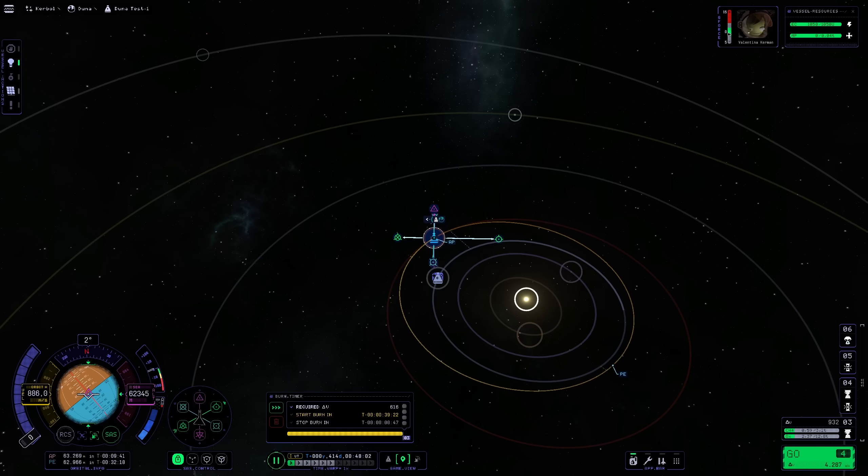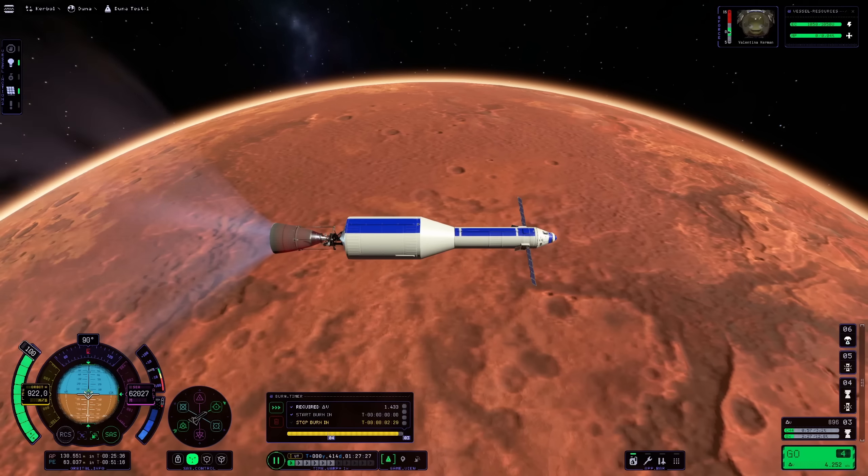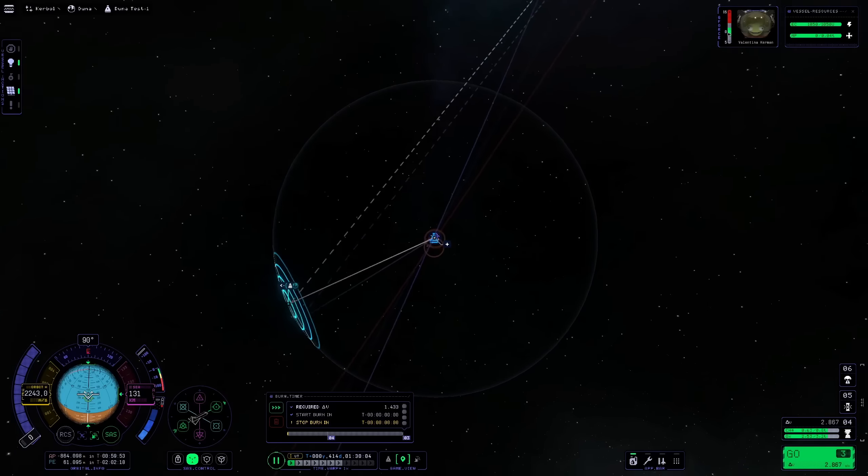And well, it all appears to be in order. The projected trajectory is going the right way and it remains like that once I leave Duna's sphere of influence.